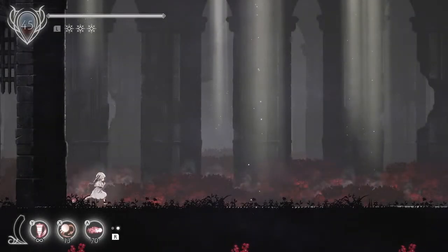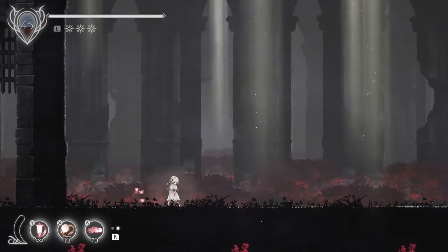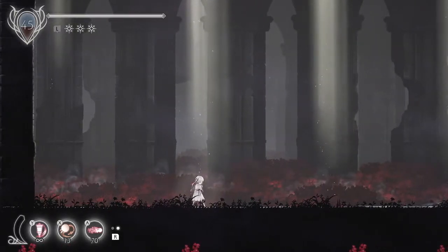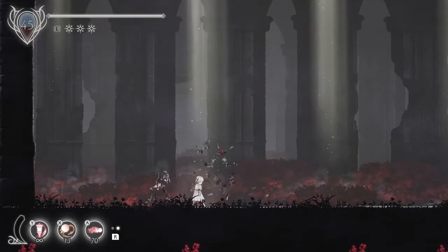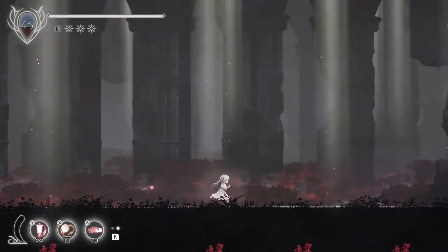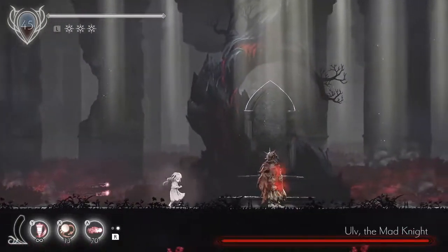The first phase will consist of about three attacks. He's got a slash that he can combo up to two times, he's got a lunge attack, and his main attack is the AOE — it's a front flip that activates his AOE and can do a lot of splash damage. So what we want to do is trigger his intro sequence first.